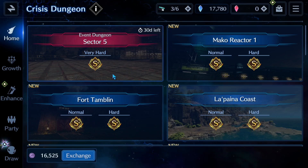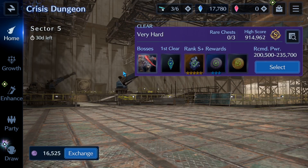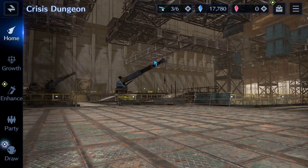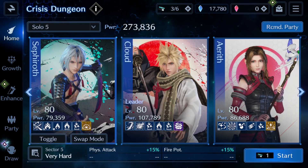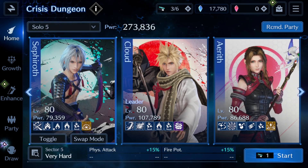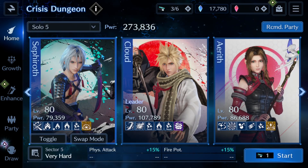What is up everyone, we are here with some more Final Fantasy 7 Ever Crisis. We're going to be doing the very hard Sector 5 Crisis Dungeon today. I have already completed it once — I did not grab any of the rare chests. I am going to be using the same team, this has a recommended power level of up to 235,700 and we're at 273.